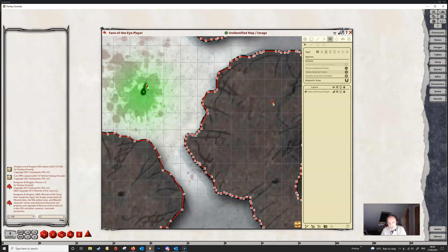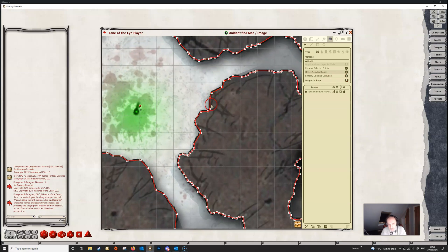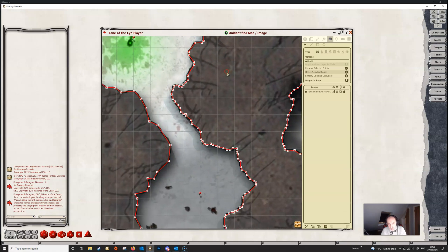If we click again we'll see that some more points have disappeared, and the wall is retaining its shape but it just doesn't have so many points on it, which is going to make things much better and reduce any performance issues. If we just select another line down here and do the same thing, we will see that several of these points are disappearing.